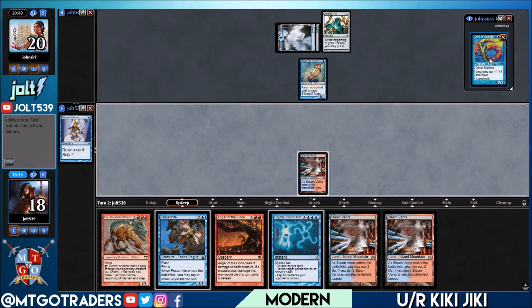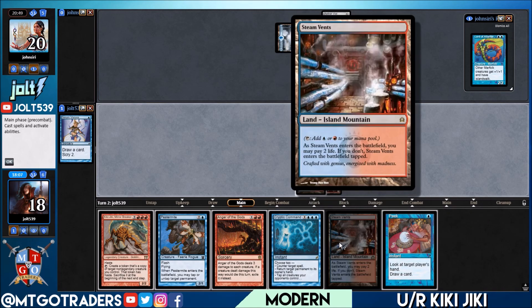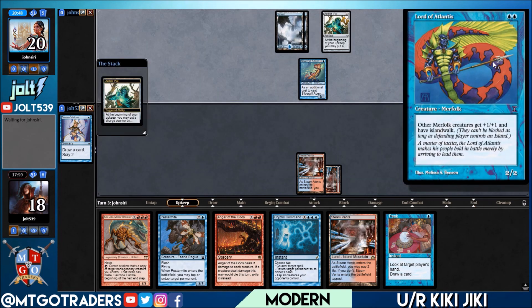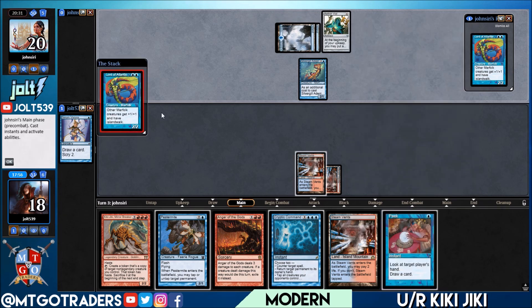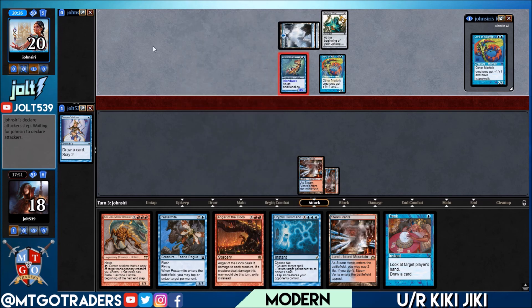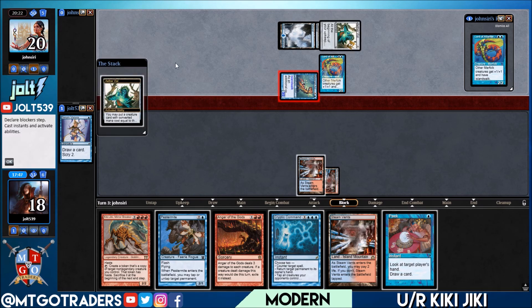Lord of Atlantis is revealed — nice little clock. We draw into Peek. Let's shock in Steam Vents — we have nothing else for two mana and we want to be ready for Anger of the Gods turn three depending on what they deploy. Anger will take care of Lord of Atlantis and prevent the lord bonus from spreading to other creatures. They have an Aether Vial open for two. We're still going for Peek to see if Anger of the Gods is still a good play. Let's see their hand.